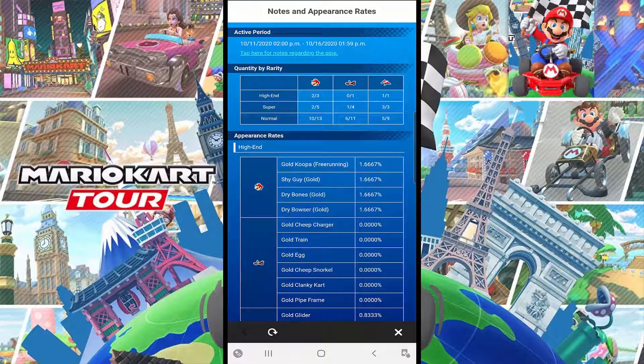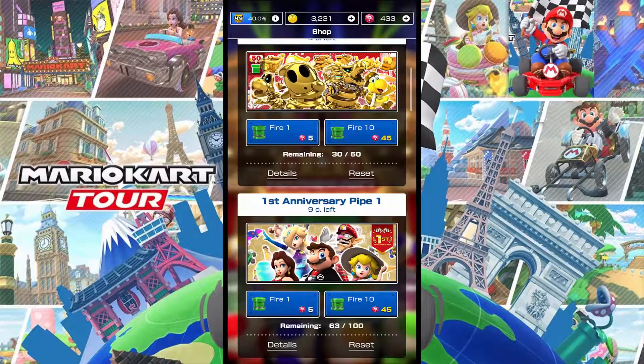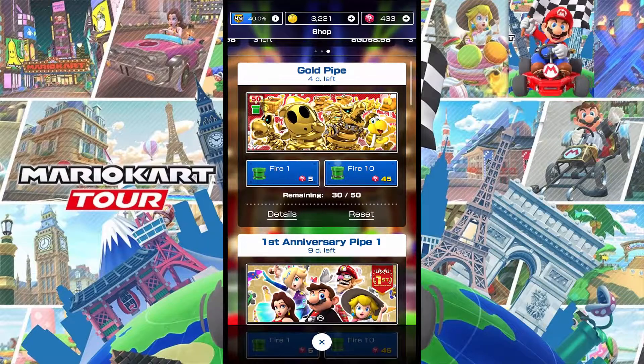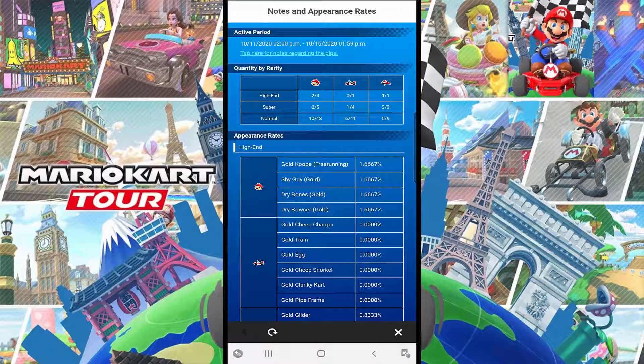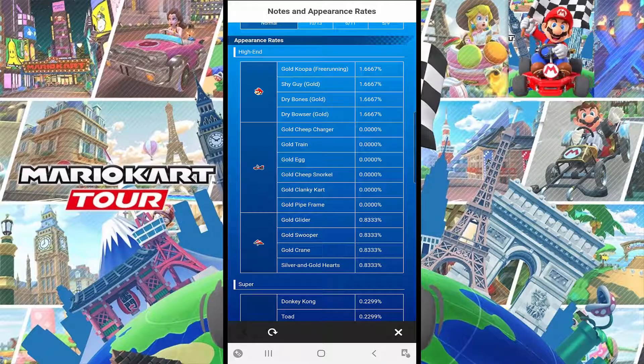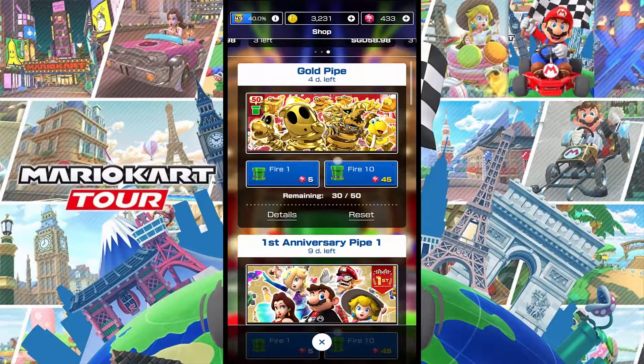There are 30-something items remaining and three high ends, so the chances of getting a driver are two out of three, which is higher than three out of five — 66% versus 60%. I probably want to pull again, especially because I could get gold crane. But then I could also get a 10-pull with nothing in it. I don't think free runner is worth it, and the carts aren't worth it either — only gold crane is worth it, but it's only a one-in-three chance if I clear the pipe. So we're going to stop right there.